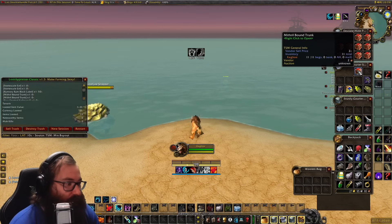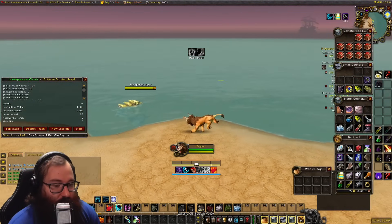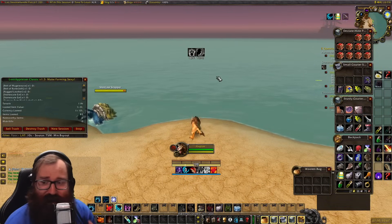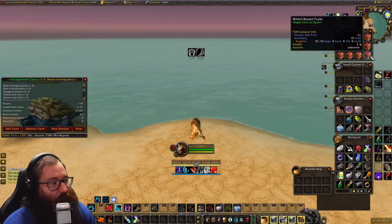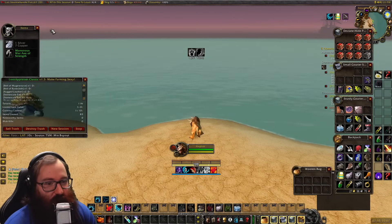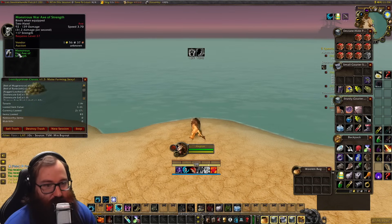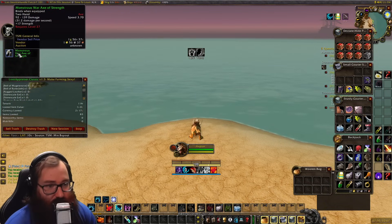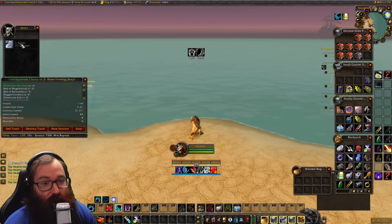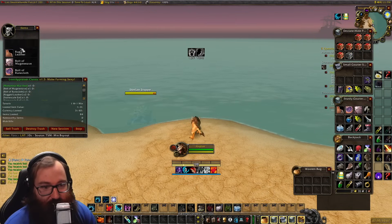Now let's open the trunks without auto-loot so you can see what we get each time. The first one gave two bolts of Runecloth and a bolt of Mageweave. The second one had silver and a Monstrous War Axe of Strength — a level 37 axe that might be good towards cap, but right now it's worth one gold and 56 silver in raw vendor money. The third one was just silver, which kind of sucks.